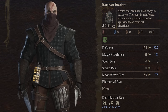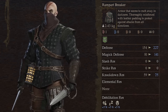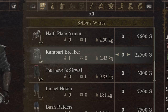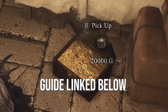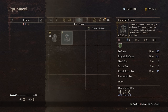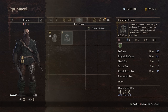He will also sell the rampart breaker, which is a really cool leather gambeson looking outfit. This is actually the best thief armor you can get until much later in the game, but it costs 22,500 gold. I've already released videos showing how to get 20,000 gold from a secret vault very early on. Compared to the chainmail armor we already have, it is much lighter and has double the defense and magic defense.